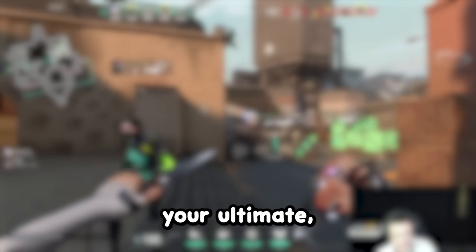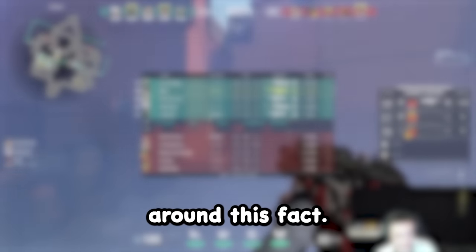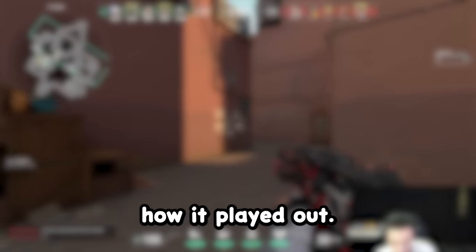When you know you have your ultimate you can set up plays with your teammates around this fact. In one round I told Wahoojin a strat where I would peek off his income, die, and then ult back into the round — and my team was back like I never left.